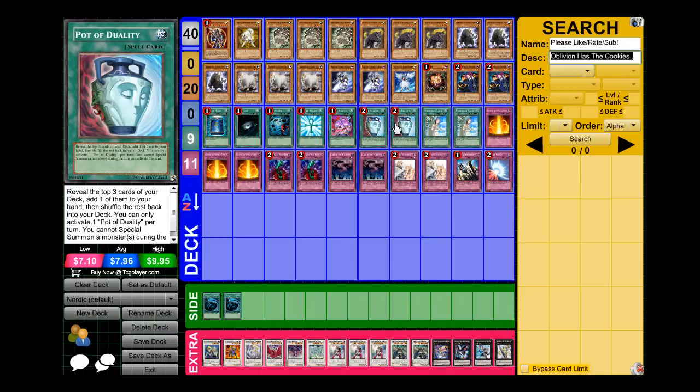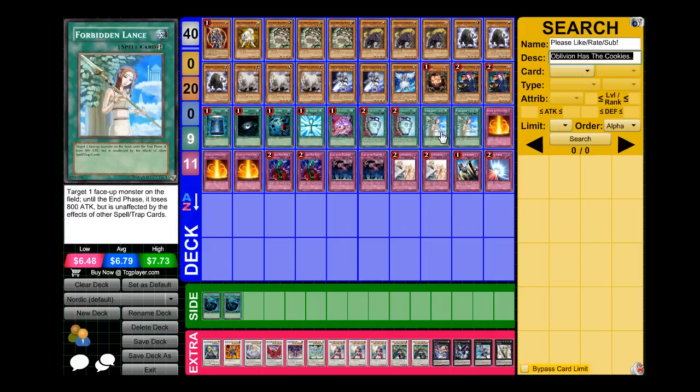And two Duality just for consistency. I'm also running two Forbidden Lances. I was running two MST but I think two lances is more important because Odin and stuff like that are prone to Bottomless, Torrential, et cetera. So I think Forbidden Lance is pretty good.